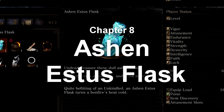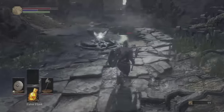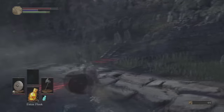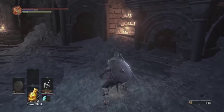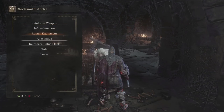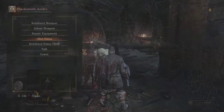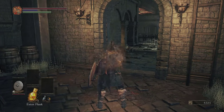The Ash Estus Flask. This new flask is automatically added once you pick it up, and will likely go unused if you're not a caster, at least until you become familiar and comfortable using your weapon's skill. For this reason, my advice for beginners is to go to Blacksmith Andre and reallocate the flask to obtain more healing. You are unlikely to need to replenish your mana, but your health is certainly going to want it.